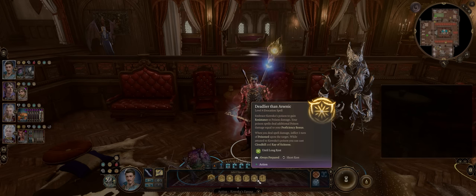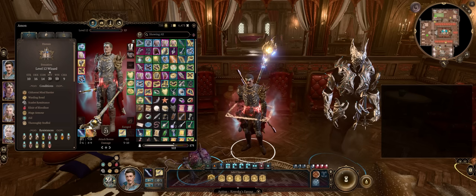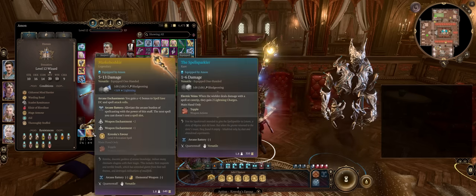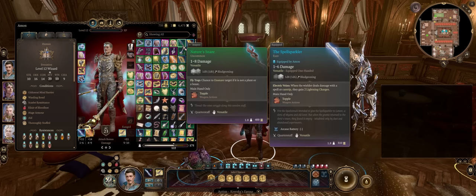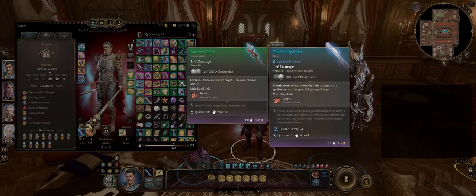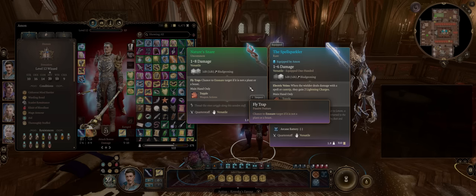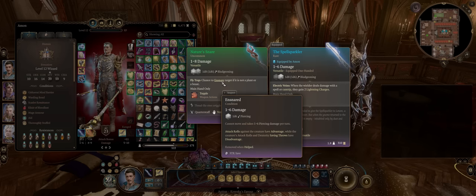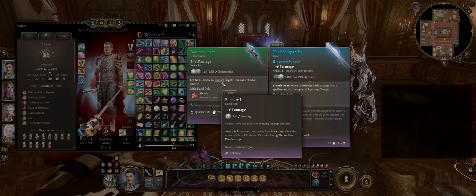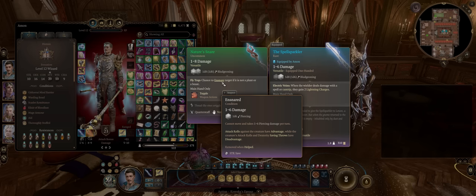Unless you want to debuff enemies — for example with the poison debuff on hit. Another very interesting Act 1 choice to dual wield with Spell Sparkler — even much earlier than the legendary staff — is Nature's Snare. Because of its unique Flytrap ability, whenever you hit an enemy including with a spell, including multiple times for each cast of Magic Missile, you'll have a chance to ensnare them on a DC of 12. It's not the highest, but you're hitting enemies so many times — even area of effect since you can split missiles — that many of them will fail.